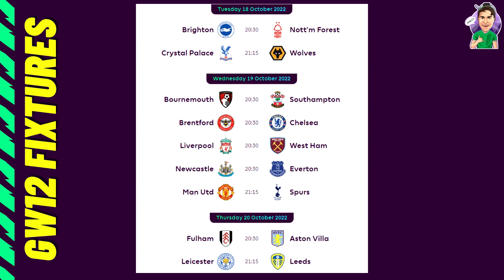Man United vs Spurs is a game I'd probably avoid, but Harry Kane is a valid pick because he's been so consistent. Perisic or Doherty could also be good shouts. Fulham vs Aston Villa is tough — Aston Villa have sacked their manager after a poor start, and Fulham are free-scoring so maybe Mitrovic could be a pick. Finally, Leicester vs Leeds — I'd probably favour the Leeds attackers. Maddison is out with a yellow card suspension, which might hurt Leicester's attack. Sinisterra could be a pick for Leeds.